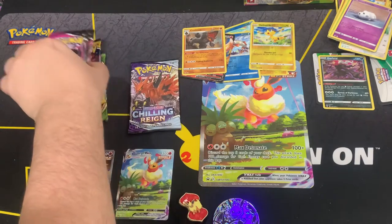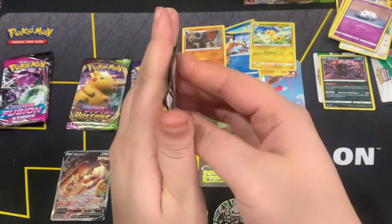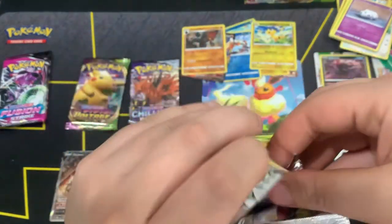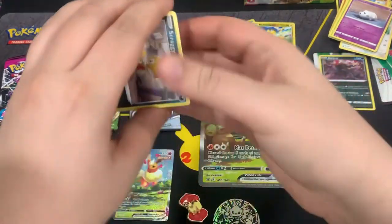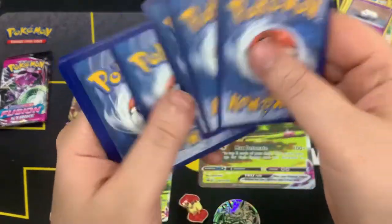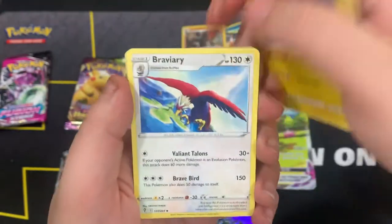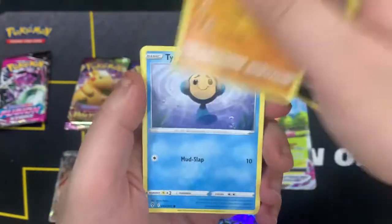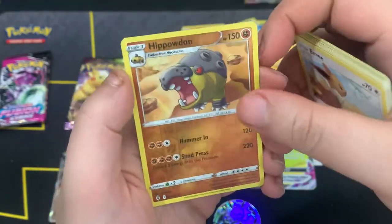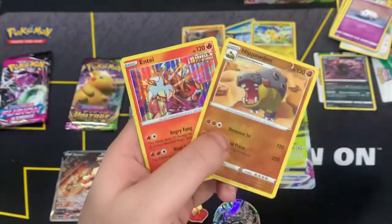Fusion Strike I want to save till the end — let's go with some Evolving Skies. Another set I don't really have a lot of cards for; I have some good ones but not a lot. Here's a code card. We got Leaf Energy, Ribbon Badge, Braviary, Greedent, Hippopotas, Turtonator, Litleo, Eevee — Hippowdon has the reverse, and Entei holo. Not bad.